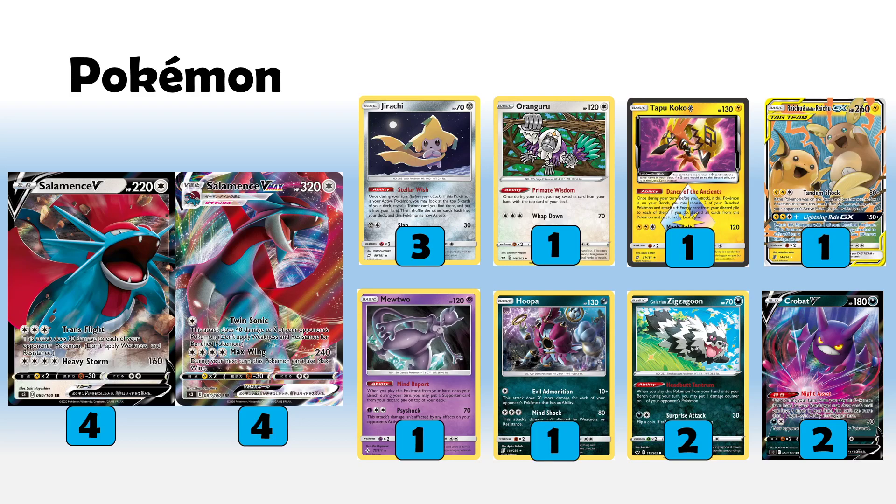Hooper is one of our key attackers against Decidueye. It's really Oranguru and Hooper alongside Zigzagoons that we'll try to use there. Salamence is also good if they bench things recklessly — Twin Sonic can punish Rowlets, Jirachis, and similar basics. With quad Scoop Up Net, this one-energy Hooper, Malamar, and Mind Report, hopefully these attackers can see us through. A second Hooper or even Zapdos could be options if needed.